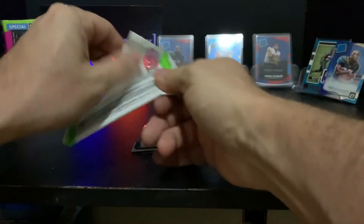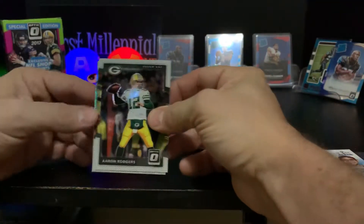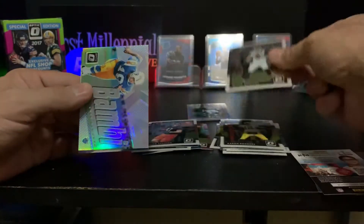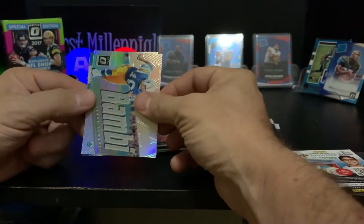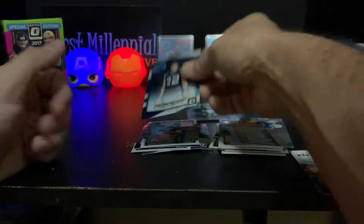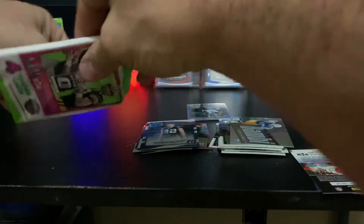I'll take a Leonard Fournette. I think I might have revealed who that was — I was talking so much smack at the beginning and here I go revealing things. Aaron Rodgers base, Blake Bortles — interesting where he will show up. We got a Bambi insert — Lance Alworth. Insert card of some color. And then Christian McCaffrey — that's pretty sweet. I don't think I have a Christian McCaffrey; I think I got a rookies version of him but not the regular base. So that's cool.